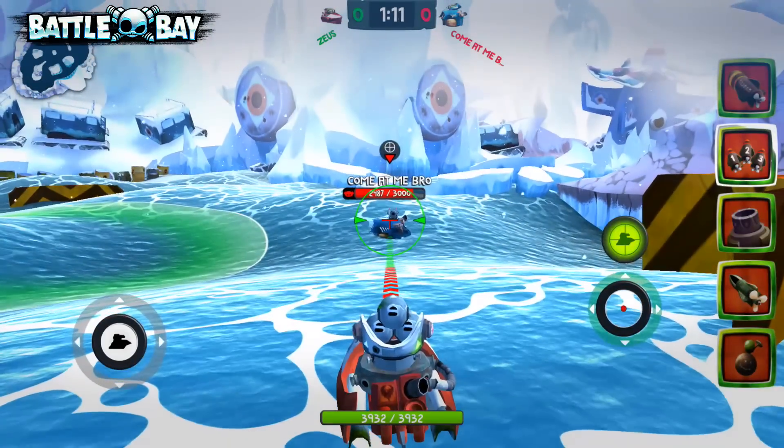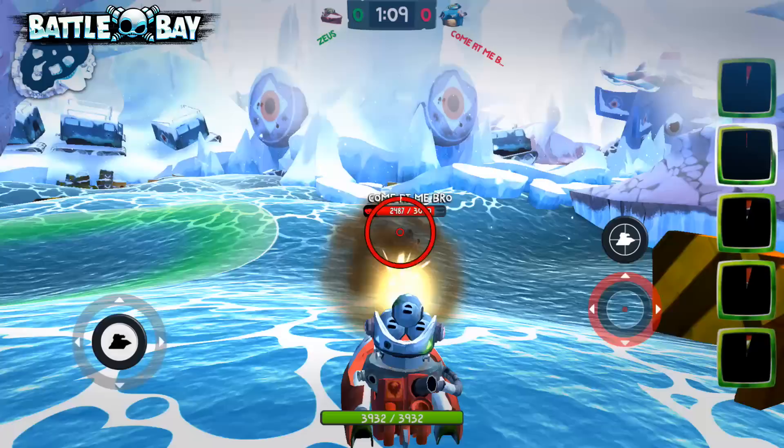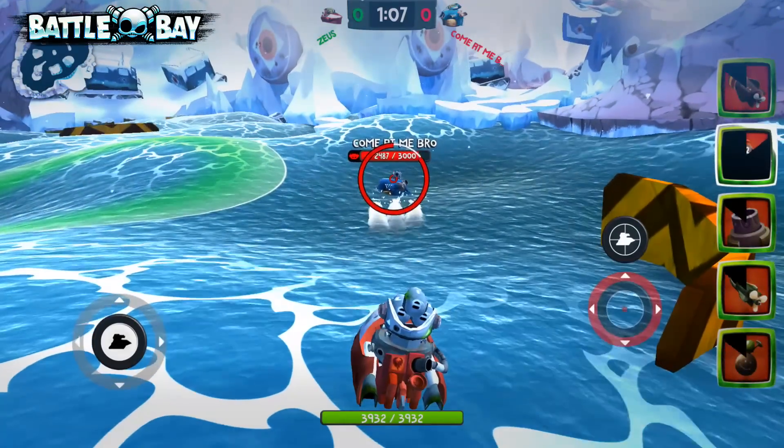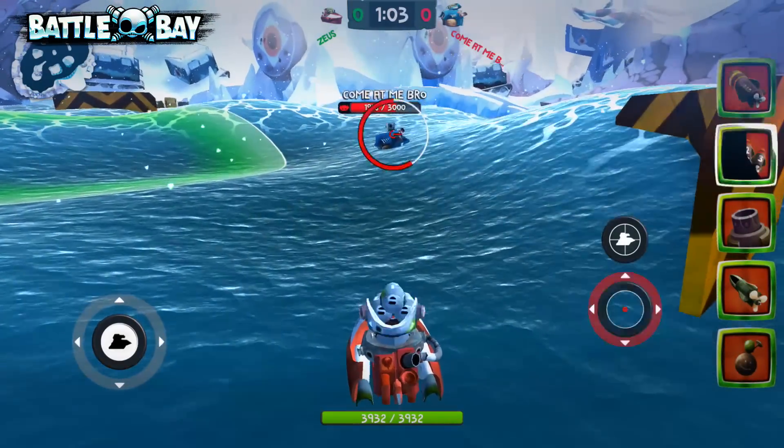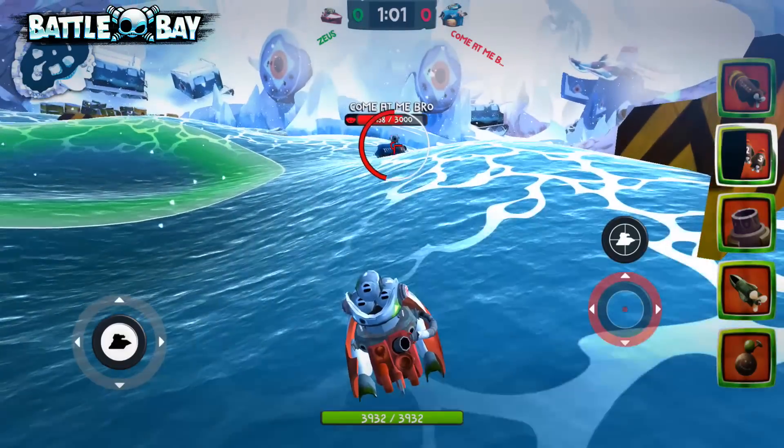Next up, the triple torpedo. It's very simple — it fires three torpedoes in an arc that spread a bit. If you hit all of them you're gonna be doing more damage than the normal torpedo, but individual torpedoes will be doing less damage overall.